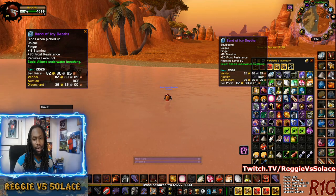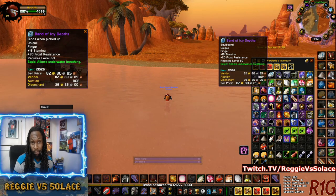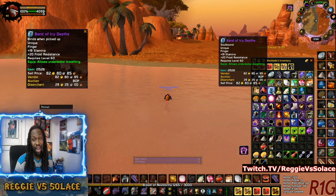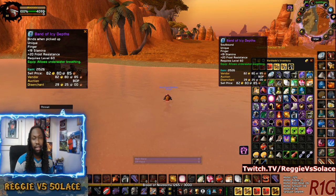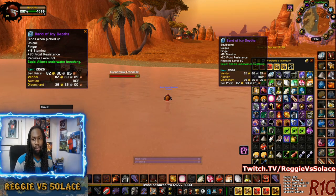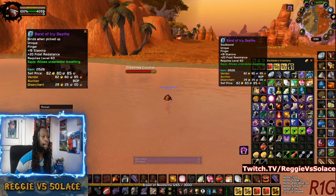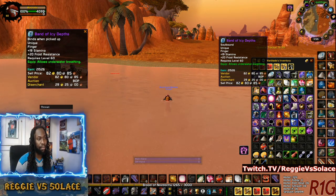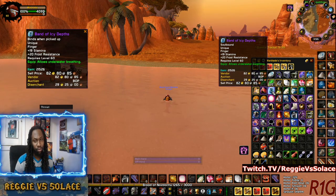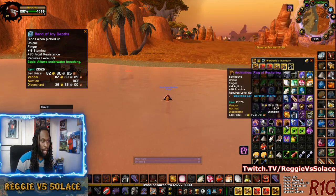You're like, what is this? First thing I noticed about the item is 19 stamina. In Classic WoW, stamina is mostly a PvP thing or a survivability type of stat, and you're going to be needing that. There's no resilience in Classic WoW, so you need stamina to be able to survive, especially as a melee DPS class. And the thing that stands out about that 19 stamina is, to my knowledge, it's the second highest stamina ring in the game so far that I've seen.